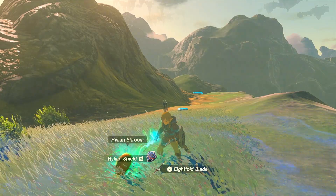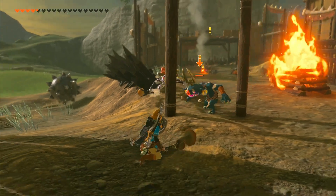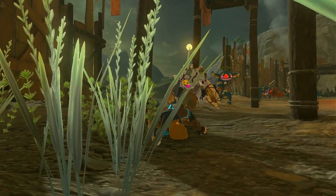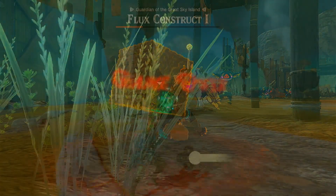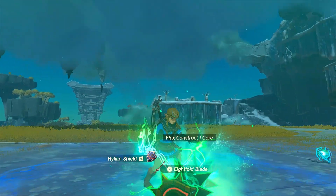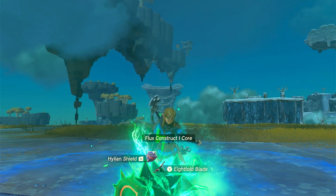A weapon and a mushroom creates something much like the spring-loaded hammer from Breath of the Wild — a funny thing to play around with when you're bored. This effect can also be recreated with a spring instead of a mushroom. Flux cores are obtained after you deconstruct a flux construct, and are a powerful item to fuse to a sword, spear, or claymore to add hefty amounts of damage.